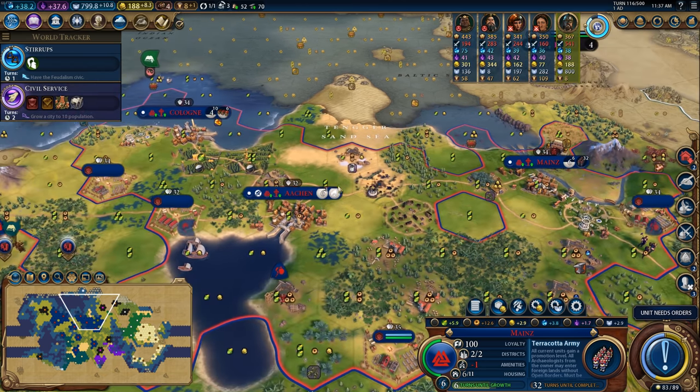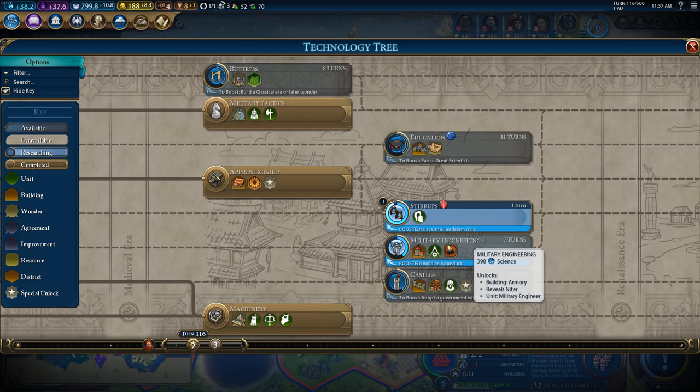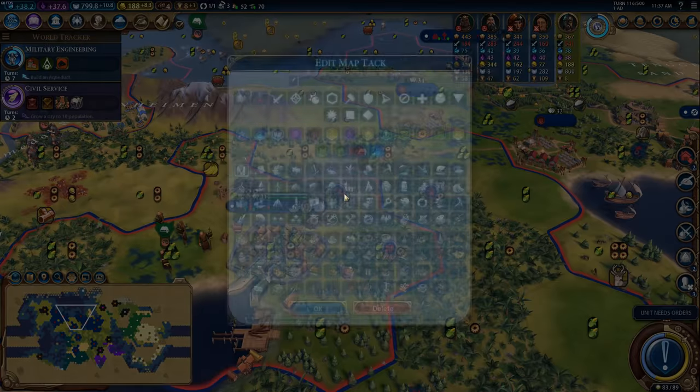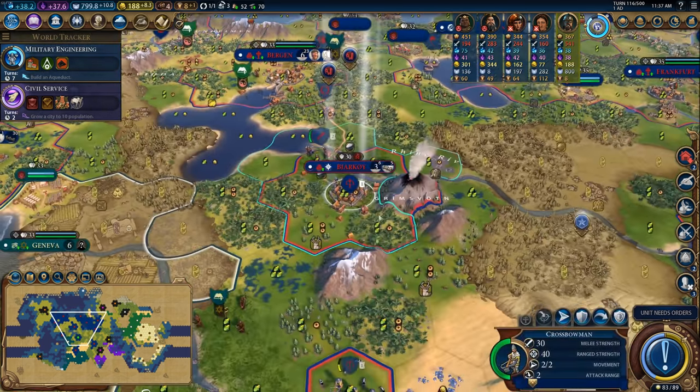I'm going to delay stirrups by one turn so that I can get this heavy chariot out, then upgrade the heavy chariot into a knight, so I have at least one knight. I'll put a turn into military engineering for that. Pop a farm down here in Bergen — slowly developing this city, it's coming along nicely.